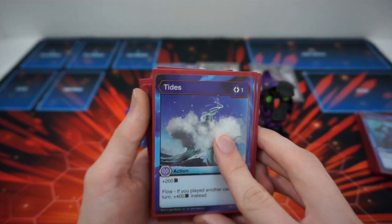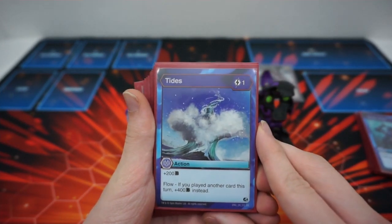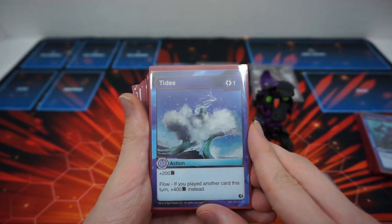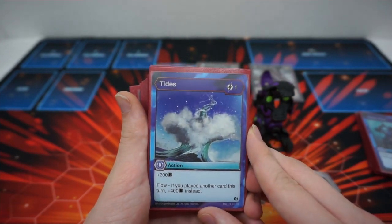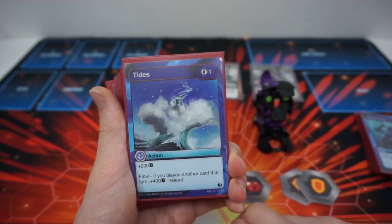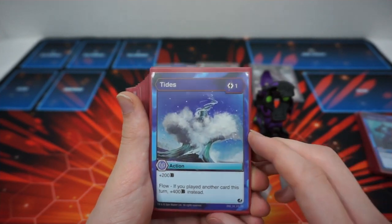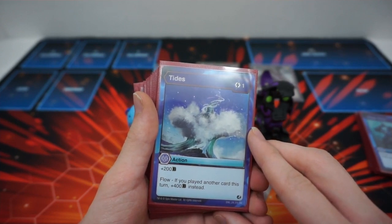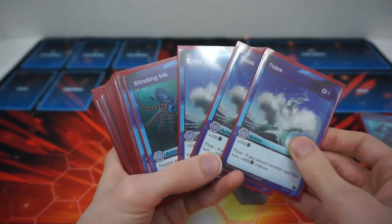Next up we have Tides, one of the generic B-boosting cards for Aquas. One cost, plus 200B. Flow — if it's not the first card you've played this turn after the errata — it's plus 400B instead. That's a one cost, plus 400. We play three of those.